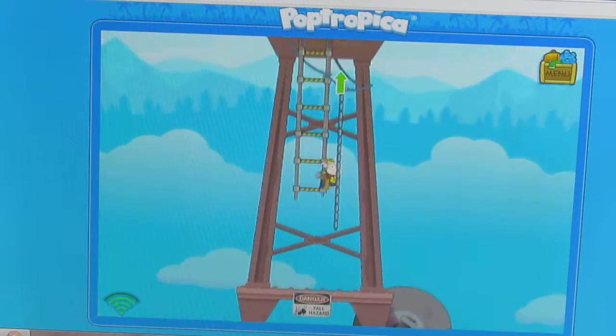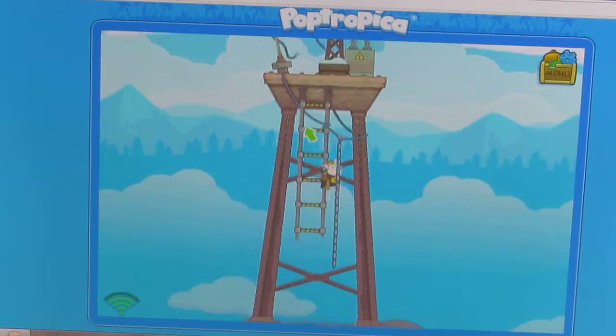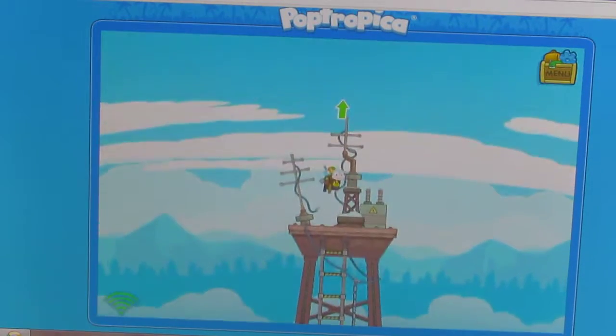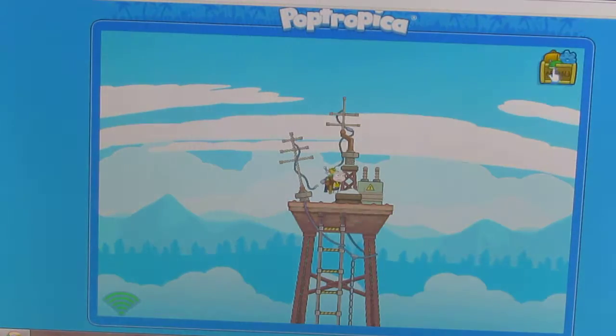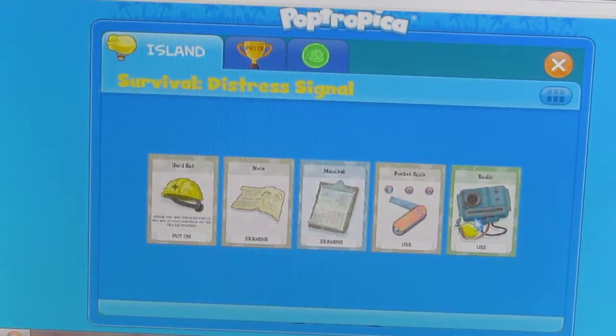And then now we have to go up this ladder. Drop down. Over. There. Then hop up. See? Now it's really small. And I'm king of the world. Yes, I am. Now time to call for help.